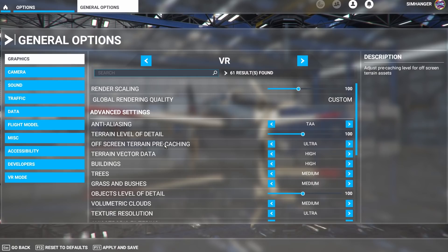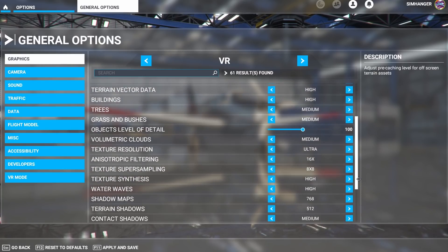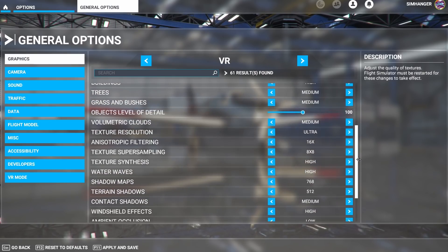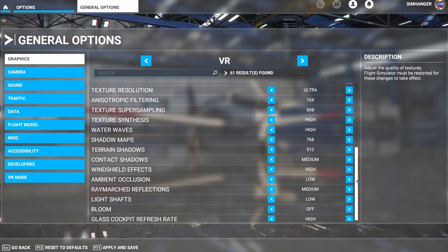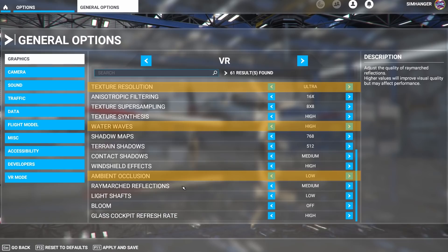Caution is advised in terms of level of detail selected, bearing in mind the resolution available in your headset — otherwise you're getting a performance crash with little visible benefit. What I have noticed is a big improvement in the amount of popping, but it's not eliminated completely, and scenery morphing when flying through mountains is still there. If you've got similar settings and are struggling for performance, look to turn down your texture resolution, water waves, and ambient occlusion, as they all have an impact on your FPS.